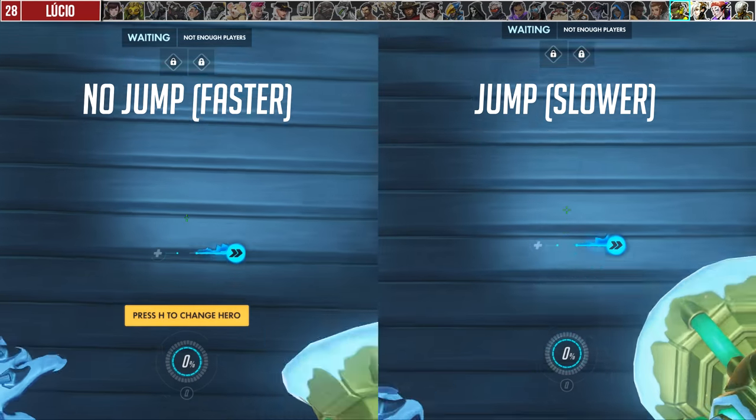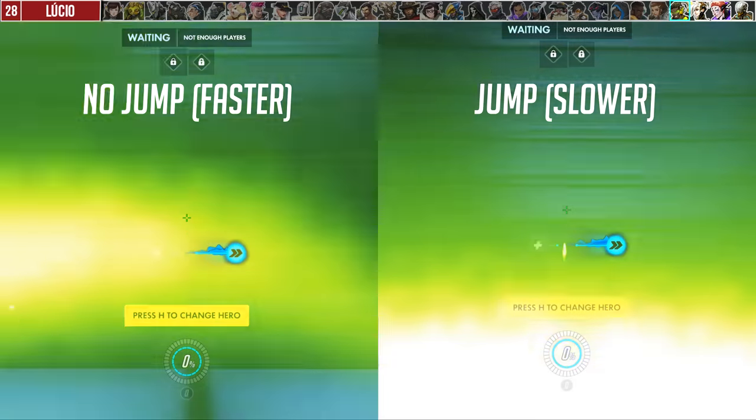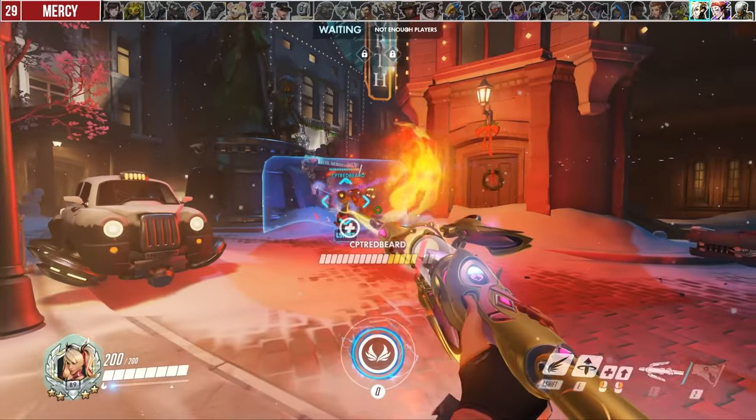With Lúcio, this is an easy mistake to fix: please do not jump before dropping the beat. All this does is increase the time before it activates, giving enemies an opportunity to interrupt it.